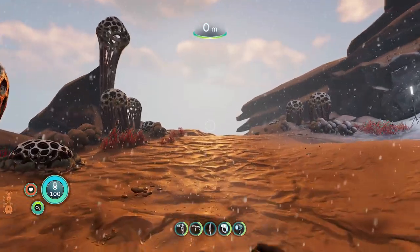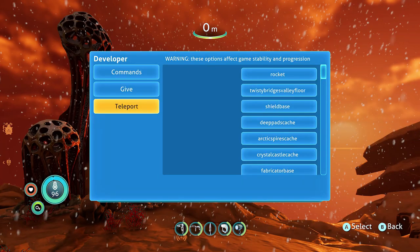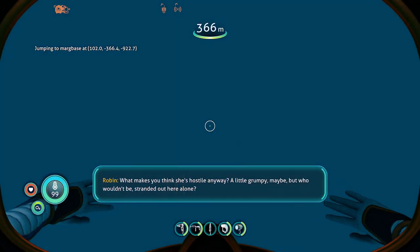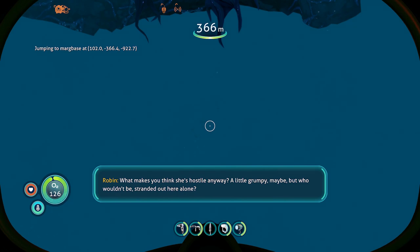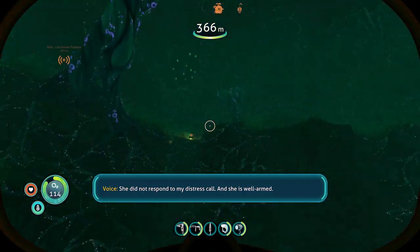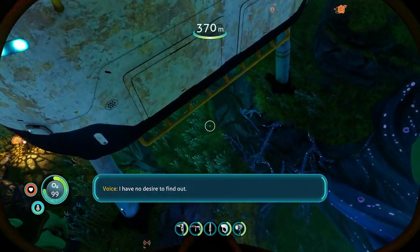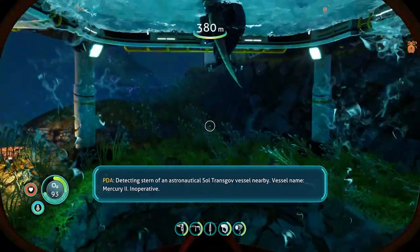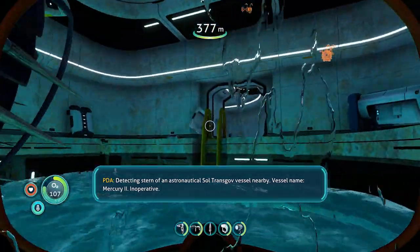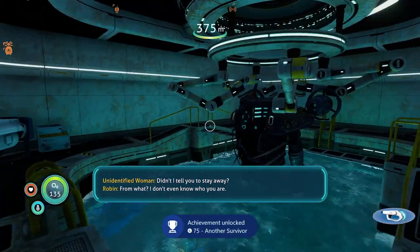This achievement is a two-part thing — that's the first part. We actually have to teleport somewhere else now. Pause and go to Teleport, and this time go to Marguerite's Base. Over here just wait for everything to show up — it should be underneath you. Look around a bit, find the base underneath, go under it, and go inside. There's a ladder — go up and the achievement should pop.